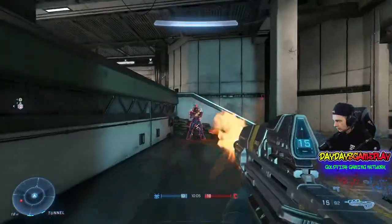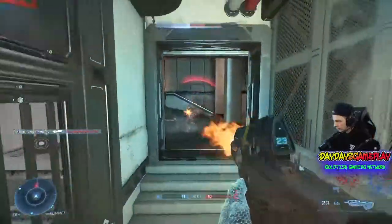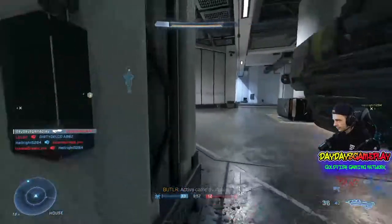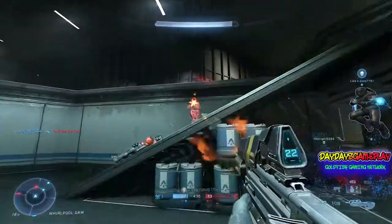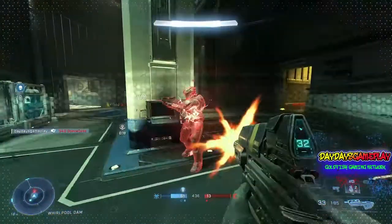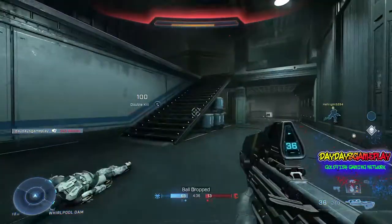And finally, the Grapple Shot is super useful. Besides getting you from one platform to another, you can use it to grab onto an objective, grab onto a vehicle and hijack it, or grab an enemy and pull them closer to finish off a kill. You can also combo the Grapple Shot with a sword or hammer — grapple to them and throw out a devastating blow to take the kill and keep moving forward.